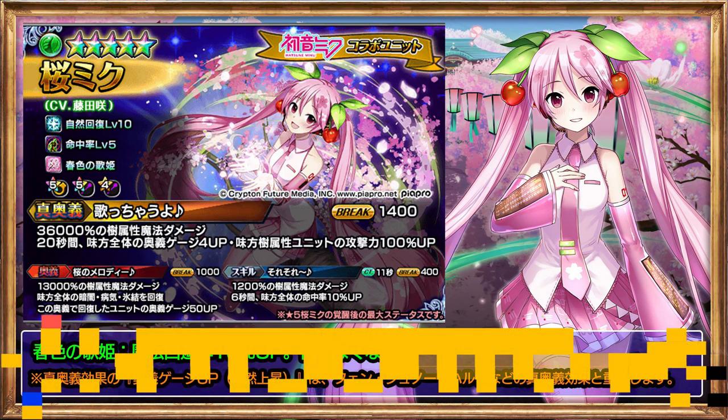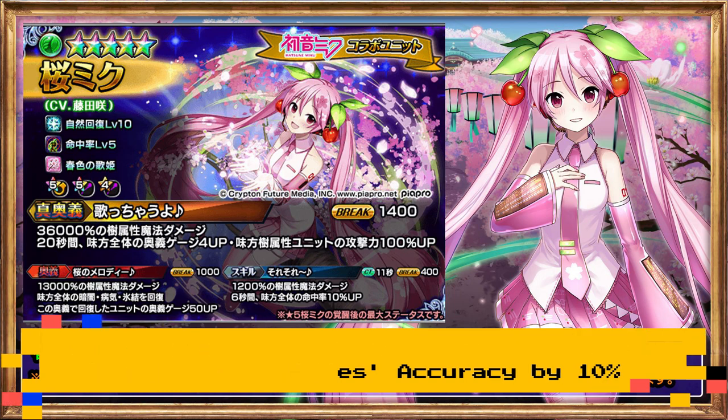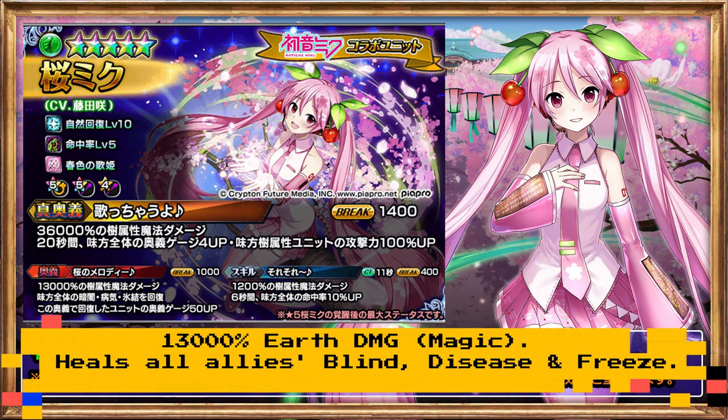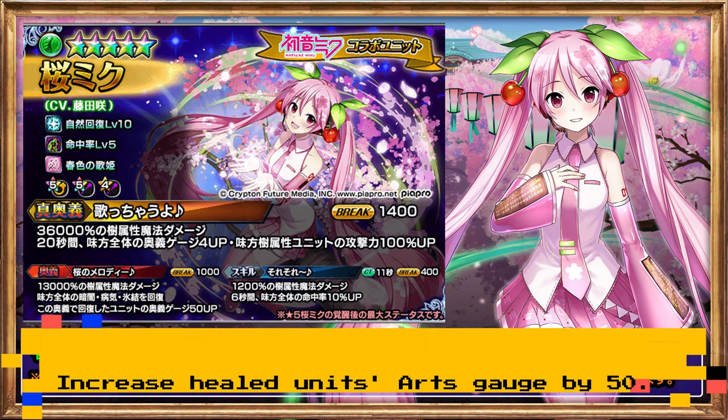Her skill: deals 1,200% Earth damage, magic. For 6 seconds, increase all allies' accuracy by 10%. Her Arts: deals 13,000% Earth damage, magic. Heals all allies' blind, disease, and freeze. Increase healed units' Arts gauge by 50%.